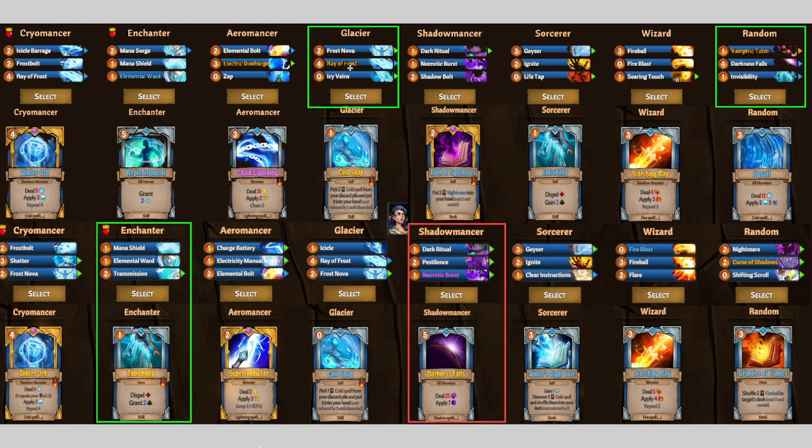This week I went for Glacier for the innate Ray of Frost — it's very good early damage. Also recommending Random for Vampir Cuter and Darkness Falls, very good. You're only losing 8 HP for this, and even though Evelynn is frontline, 8 HP can be healed off pretty easily. And you can get a 4-cost spell or more for just the cost of 1.